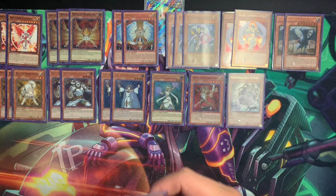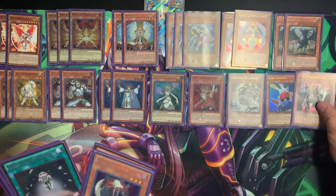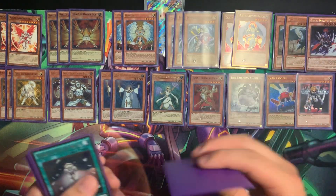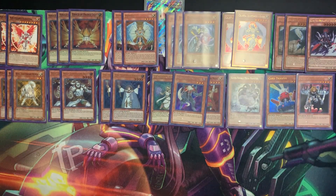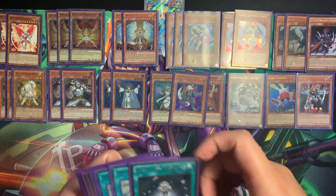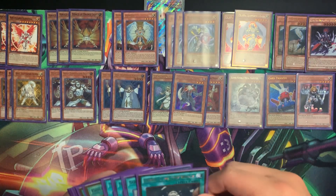Our other random monsters we put in here: Card Trooper — very good. D.D. Warrior Lady — very good. Gorz — of course, insane. And we have to mention Necrogardna. Card's very good off of the mill, just in case I'm going to die, because this deck can just kind of do nothing a lot and just sit there. And sometimes sitting there is going to get you killed.